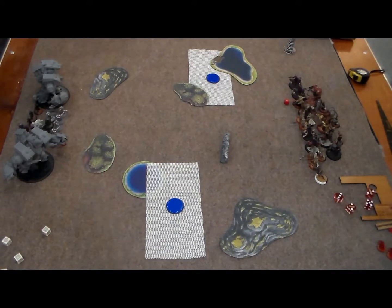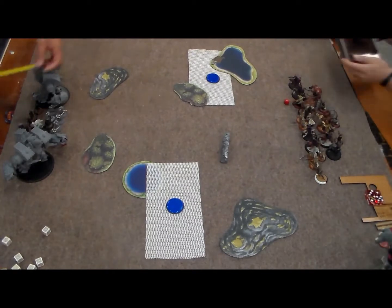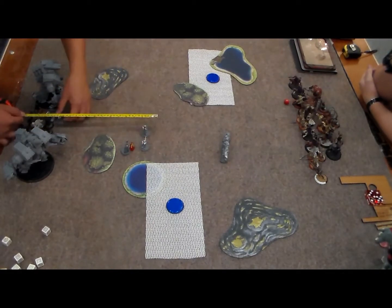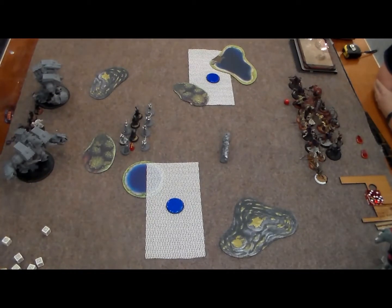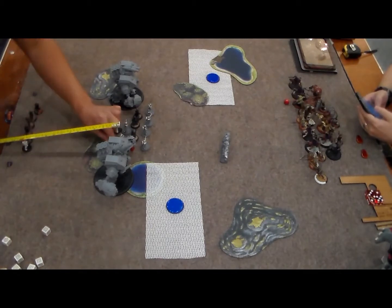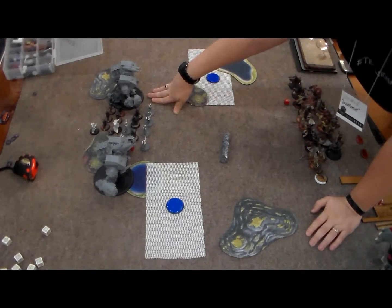Turn one is pretty standard - everything advances. On his side, Kovnik Joe gives the Winter Guard Tough and they charge or walk up the field pretty far. I made Kovnik Joe my prey target for the Totem Hunter. The Winter Guard ran up into position, Conquest and Victor both ran up after Harkovich cast Mobility, moving about ten inches, and Harkovich ran up camping three.